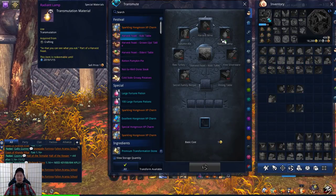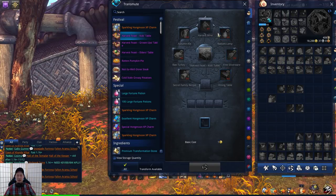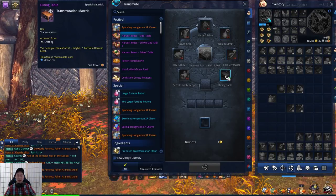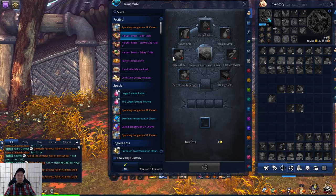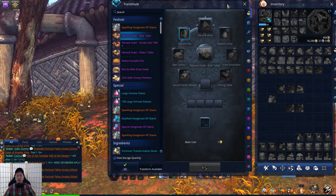The next step is to gather all 6 materials, which come from all 6 Crafting Guilds. Radiant Lamp is from Radiant Ring. Fine Silverware is from Forge Keepers. Dining Table is from Soul Wardens. Secret Family Recipe is from Earthseers. Raw Turkey is from Acquired Taste. And Autumn Ale is from Silver Cauldron.